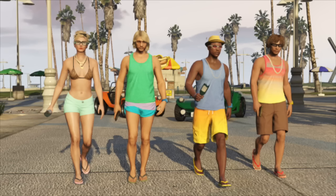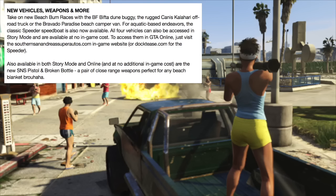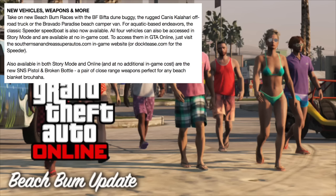The Beach Bum update was one of the few sort of passive DLCs we got in the game. Probably the biggest part about the Beach Bum update that you guys probably don't remember is that all the vehicles were free. Rockstar added four vehicles — the Dune Buggy, the Kenis Kalahari, the Bravado Paradise Van, and the Speeder Speedboat — and said all four vehicles can be accessed in story mode and are available at no in-game cost.